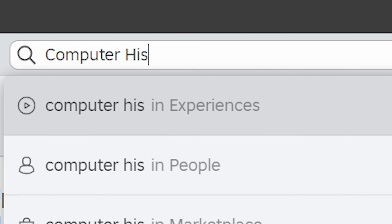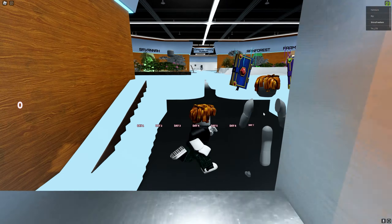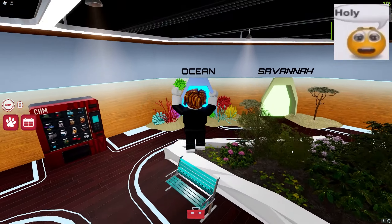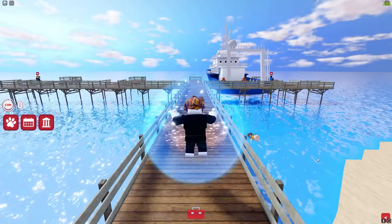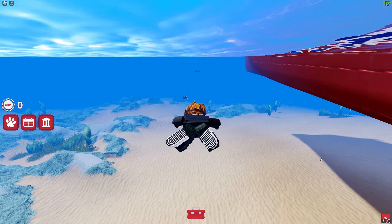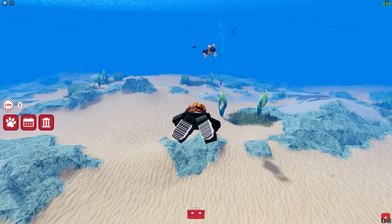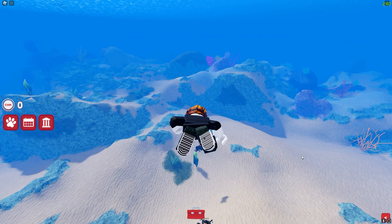You can first search Computer History Museum and join the first game that pops up — make sure it's made by CHM Development. Once you join in, literally just go straight into the left a bit until you see the ocean portal. Then head straight again towards the blue pirate ship and jump straight ahead and into the ocean! Don't worry, there are no sharks in here as far as I know. Keep going forward and follow where everyone else is going — after swimming for literally 10 seconds, we should receive the Phantom Tax free item!